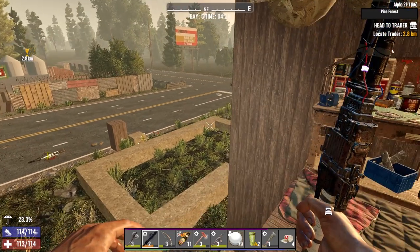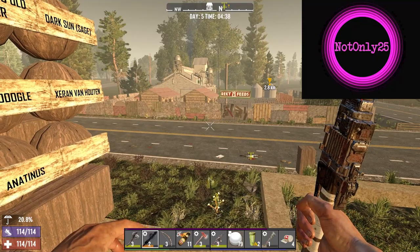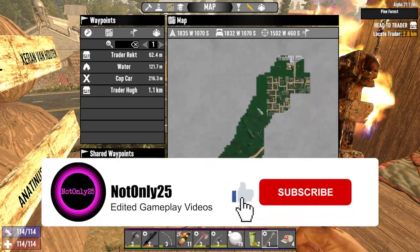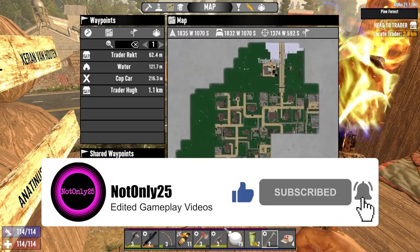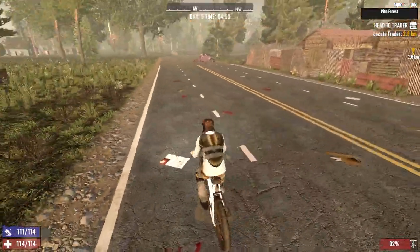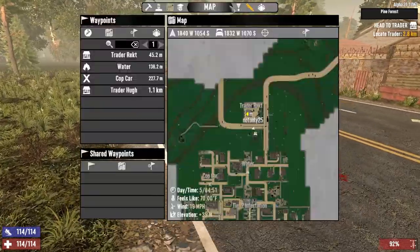Hello and welcome back to Seven Days. I'm NotOnly25 and this is Big Brain Play. We're all set to go. Today I've got a plan: I want to do this tier two infestation at the trailer park, which means dogs, but we'll see what we can do. We've got the AK, then we're going to go up to Trader Hugh and check out his restock and see if he's got anything good.